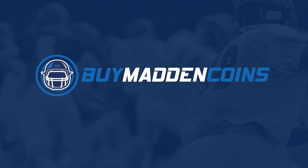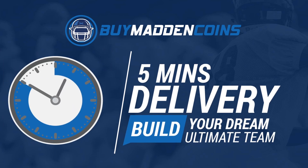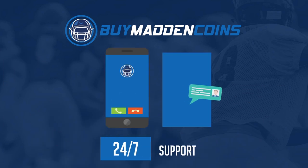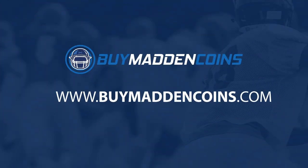In need of some coins to build that dream team you've always wanted, make sure to head on over to my sponsor, Buy Madden Coins. They have the cheapest, the quickest, and most reliable coins on the market right now. Head on over to Buy Madden Coins and use code Poodle at checkout for 20% off your order.